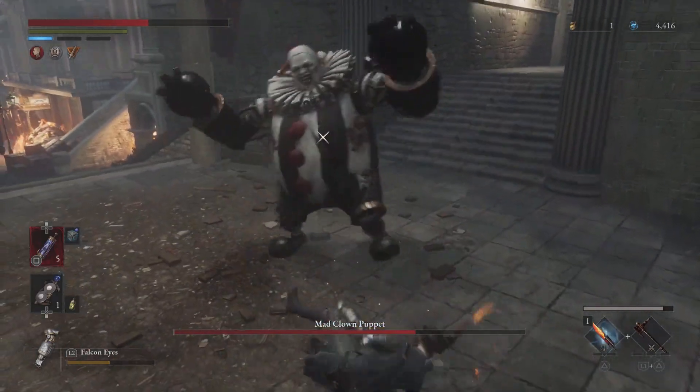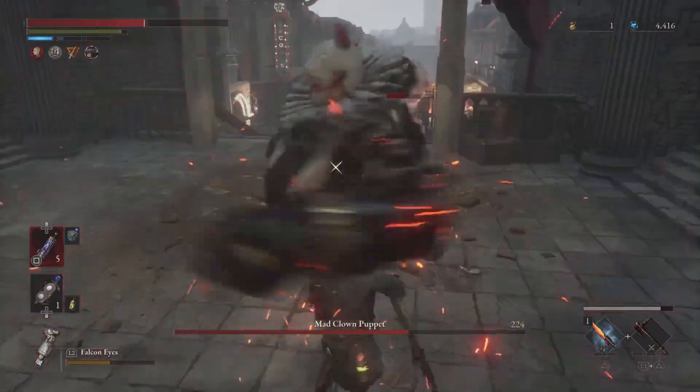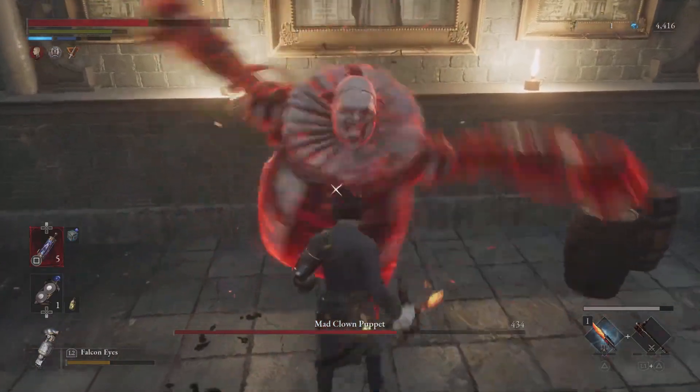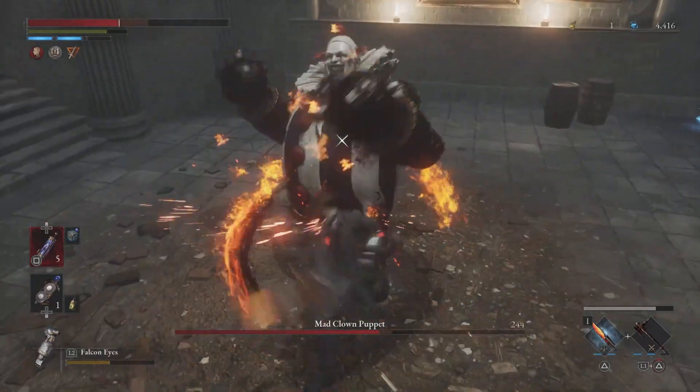The boss can also start spinning. Each spin is one blow — this is the perfect move to block and charge groggy status. Remember that when he stops spinning, his attacks become slower, so don't get used to the pace.